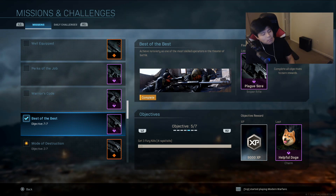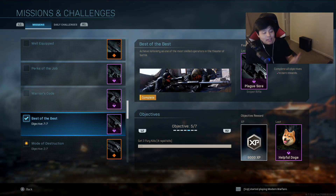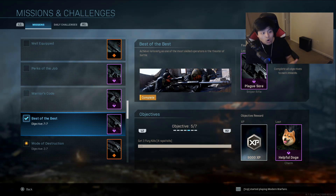Objective number five would be three fury kills, and that's four rapid kills. I would definitely recommend going to Hardpoint or Domination Headquarters. If you're doing well going for this, I do recommend using your killstreaks - maybe a Predator Missile, maybe a Chopper Gunner, or a Harrier to help you get these rapid kills, because those do count.